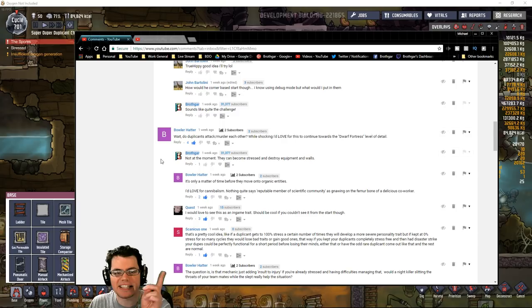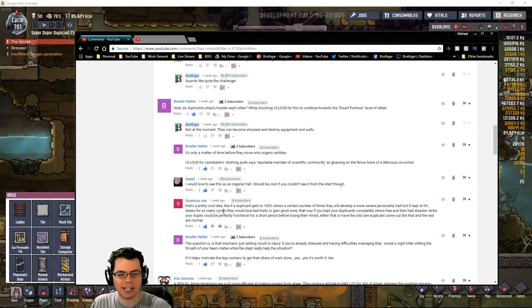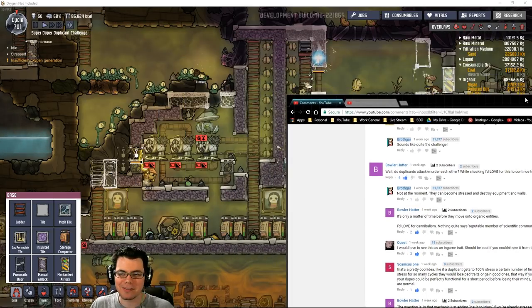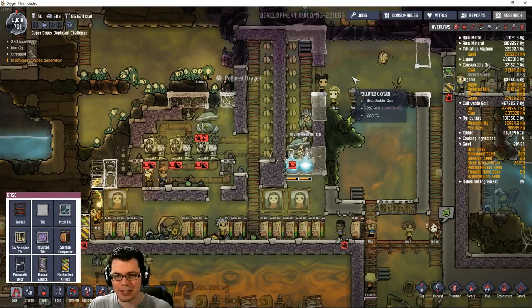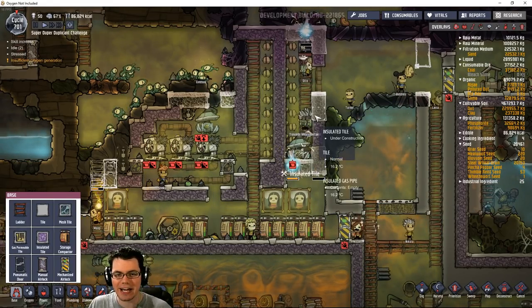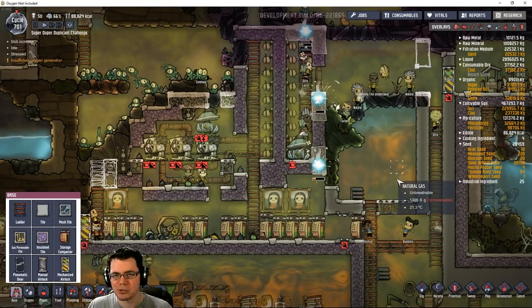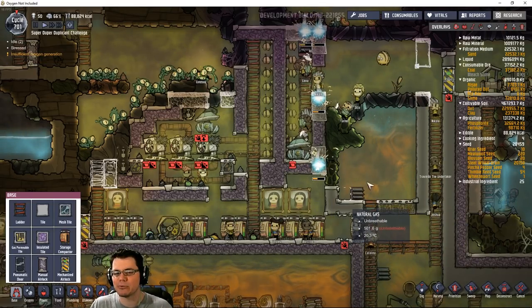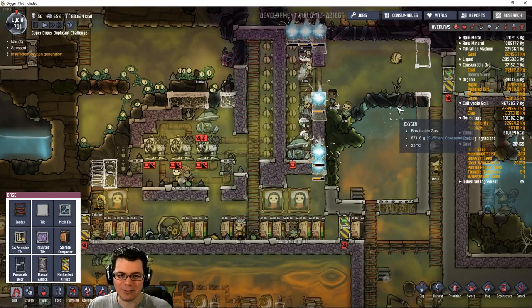Another comment you guys were leaving - Bowler Hatter was talking about it and everybody else was chiming in. Do duplicants attack or murder each other? No, they do not - not directly, currently. But I like the idea that you could have a horrible duplicant whose alternative is to attack each other if they get to 100% stress. They'd just start taking it out on somebody. You could end up with like a mass murderer. I don't know if that would match their E-rating, but I think that would be a fun trait to accidentally have.